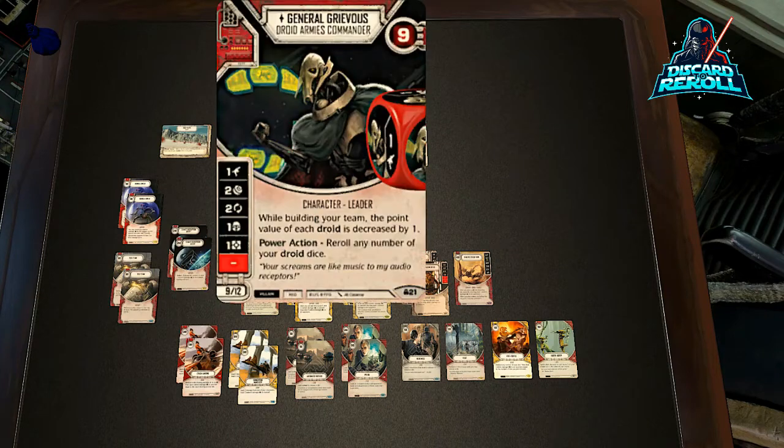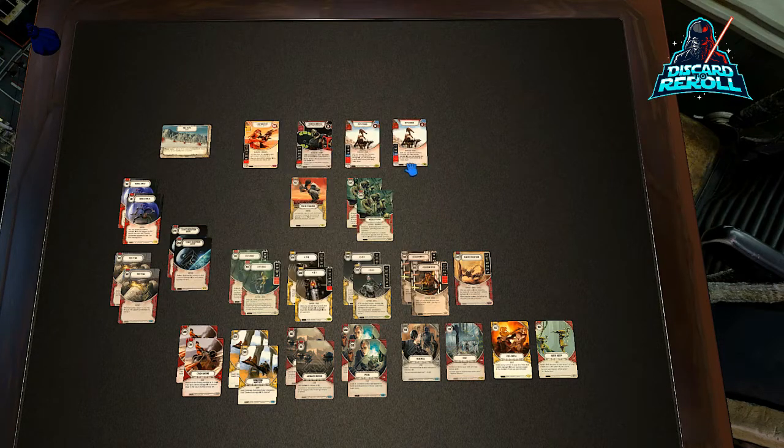The reason we're able to play this character pairing is because Grievous allows us to decrease the cost of our droids by one, and he also has a cool power action that says reroll any number of your droid dice. So we get some sweet synergy here. If the math is correct, 19 plus 12 — that's 31 health. So we're sitting at 31 health, which is huge in any Aphra deck.